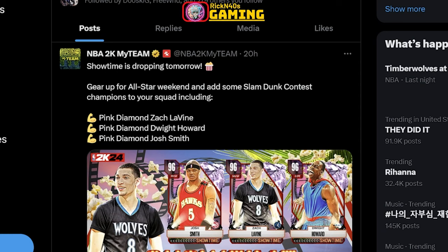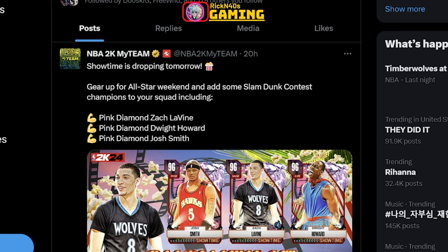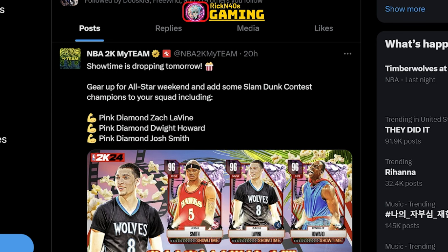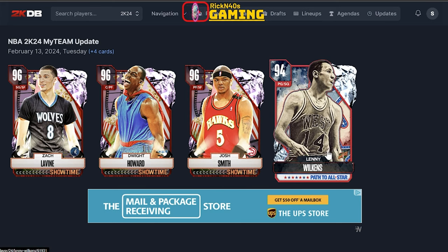Alright, we're about to get into these patch notes. The Season 5 patch notes are already out and the Season 5 patch is live. But before that, we're getting into Showtimes — Showtime cards dropping today: Pink Diamond Zach LaVine, Pink Diamond Dwight Howard, and Pink Diamond Josh Smith. So we got Zach LaVine, Dwight Howard, Josh Smith, and Lenny Wilkins.